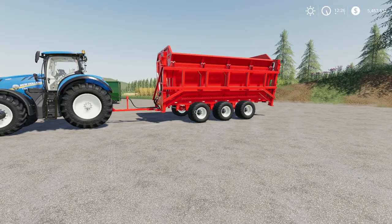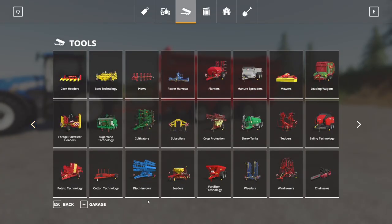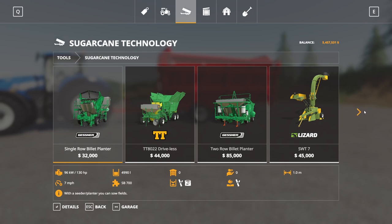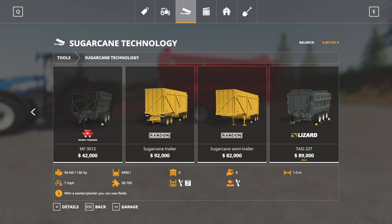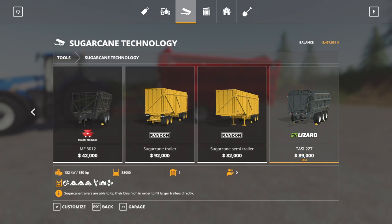Next up, we have the Lizard TASI22T. This is by Insight Design 3D and Farm Central Soul. This is 7.00 megabytes to download and is for all platforms. If you are on console, this is going to run you 12 slots. This is a sugar cane trailer found under sugar cane technology in the store. It's a high dump holding similar crop types to other sugar cane trailers. It's 38,000 and says 180 horsepower required.